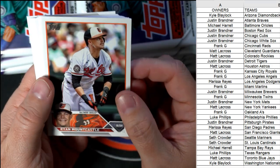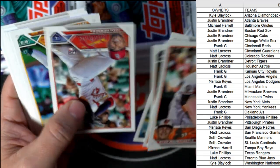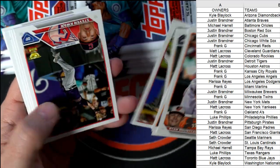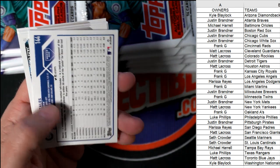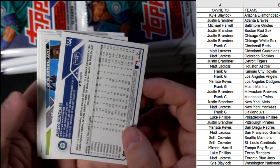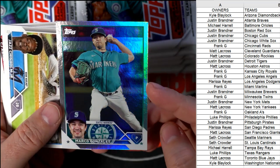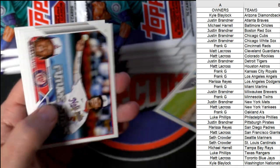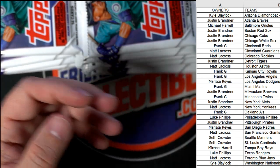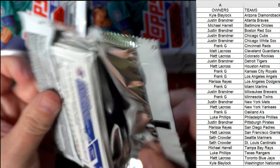Tampa Bay, I see you down there. I know you got the fever — trying to pull something good for the Orioles and some good Braves too. Here you go — Marco Gonzalez, that's a rainbow foil, Seattle Mariners. Seth, coming your way!